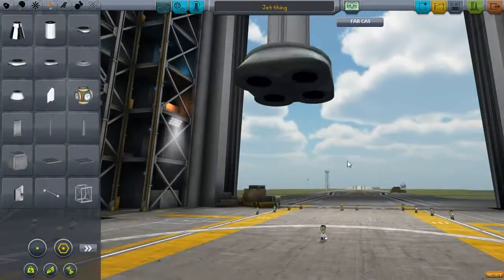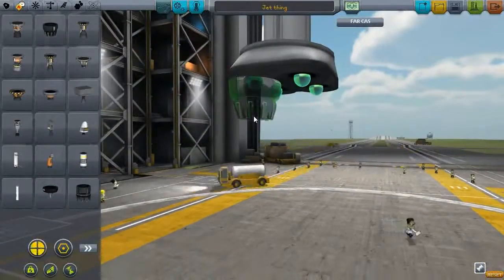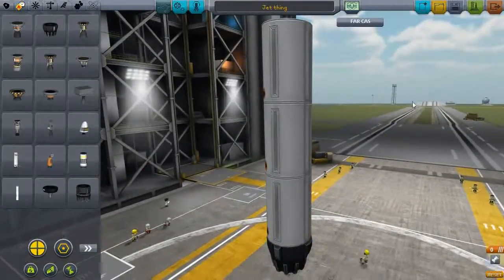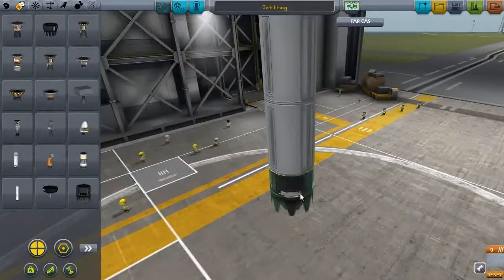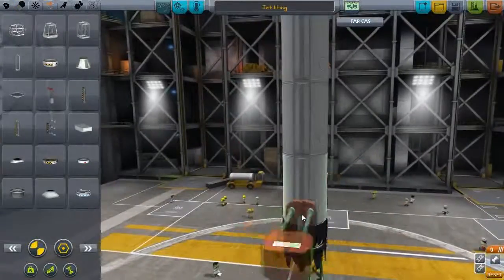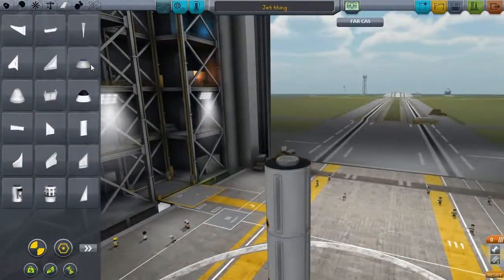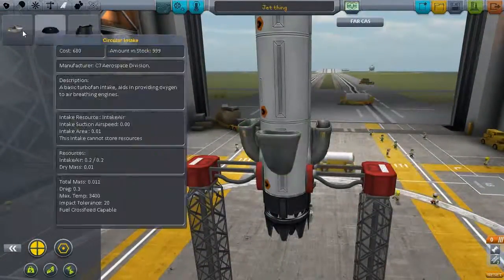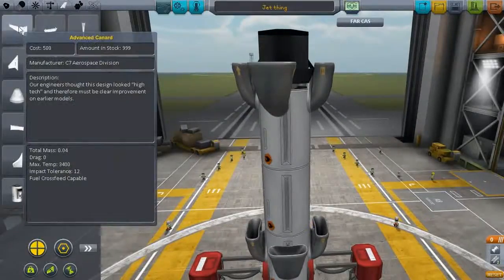You can't attach four jet engines to those launch clamps though, so don't try it. I mean, you could if you turned on part clipping, but that's not very realistic, is it?